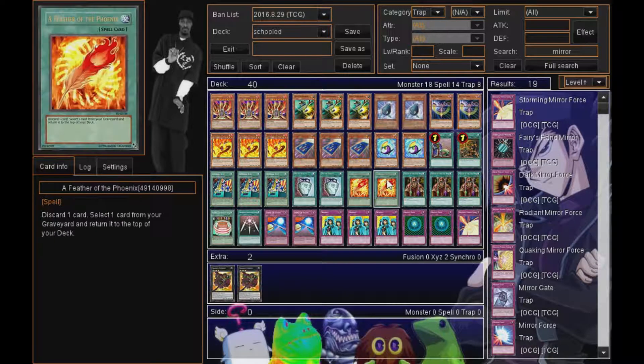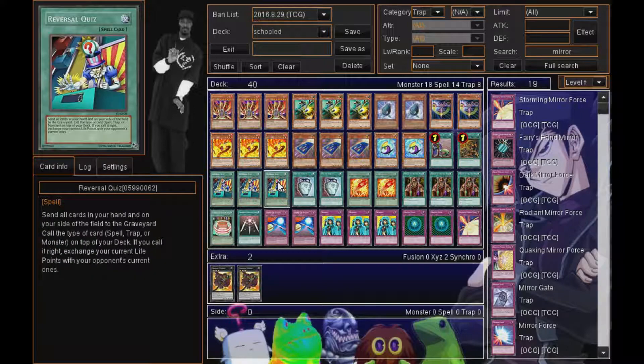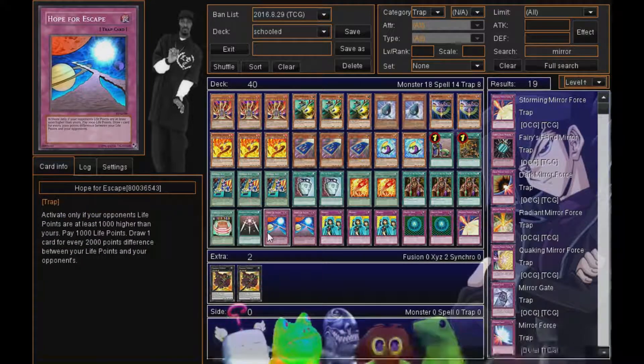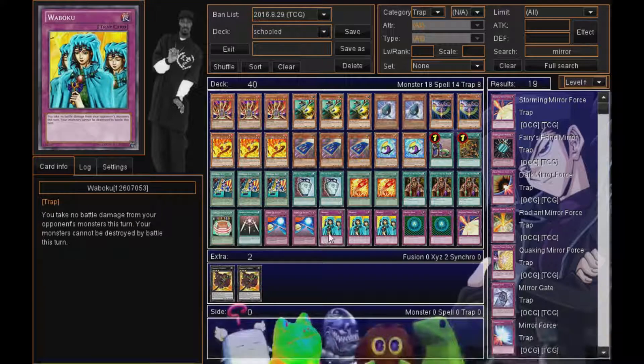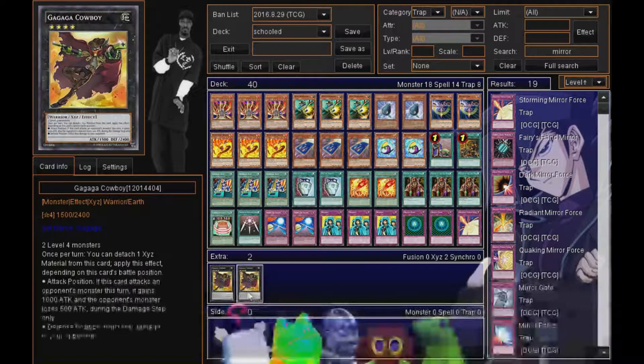Battle Fader is more like the shield of this deck. You do want to take a lot of damage in this duel, but you don't want to take so much that you lose — that's what Battle Fader is for, to protect you when your back is against the wall. Rainbow Caribou kind of serves the same purpose but in the form of an equip spell. When your opponent attacks you directly, you play Rainbow Caribou. If it gets removed from the field, you can special summon it from the graveyard for extra defense.